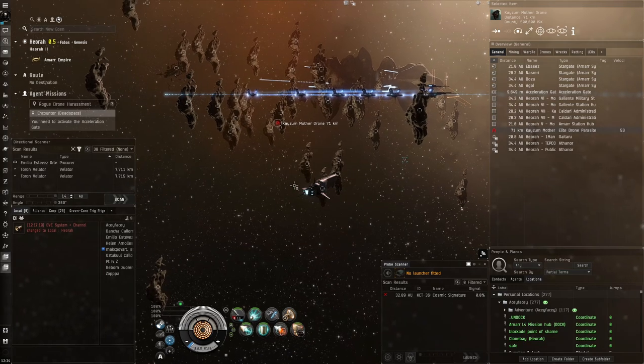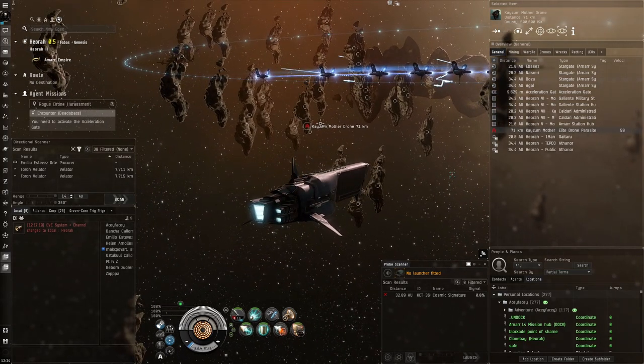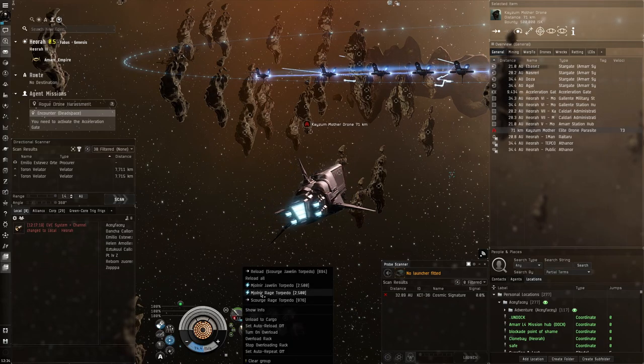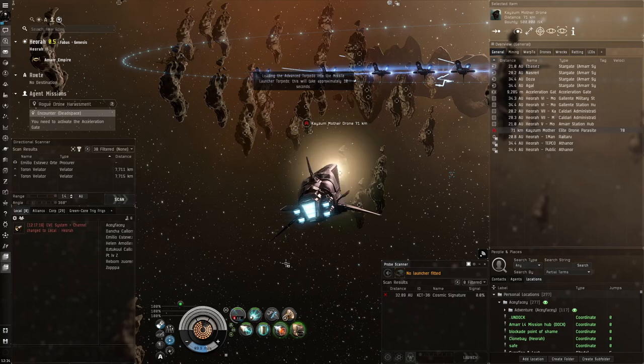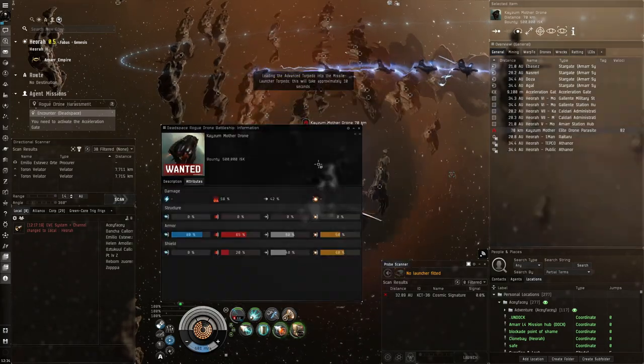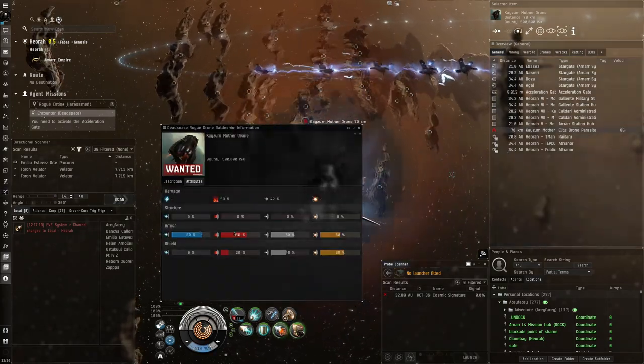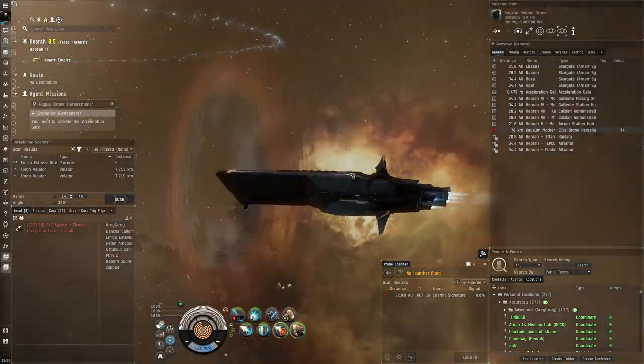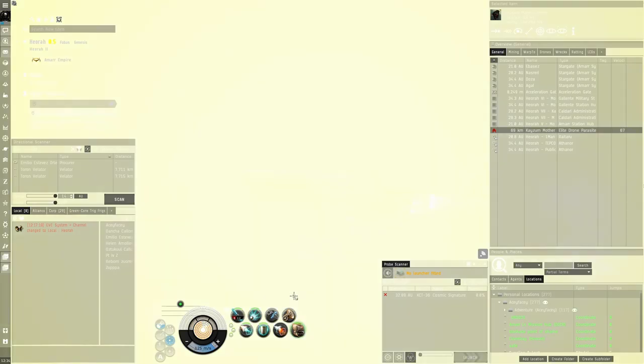I'm going to approach this and use my MJD to get real close, then reload with Rage. We're going with EM ammo only because rogue drones have the lowest resistance in the EM department. This one is a bit of an exception though — certain rogue drones behave slightly differently than the typical ones.